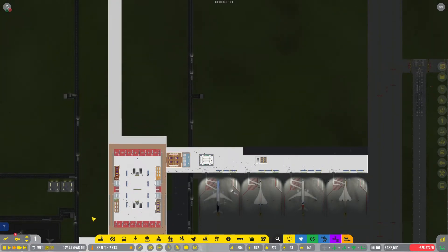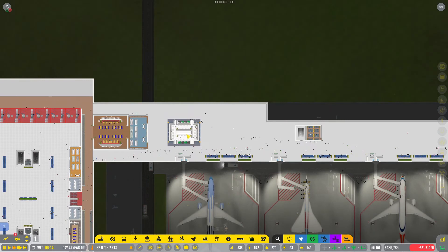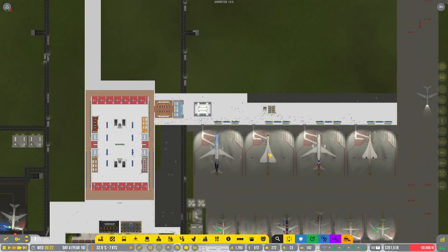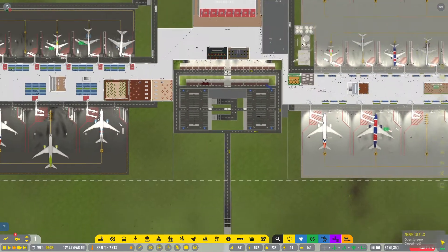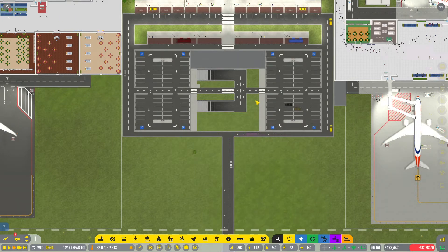What's going on everyone, darkwater here, back in Airport CEO. Last time we built the restaurant and shop, new bathrooms, and took a quick look at the concord at the very end. Still need to expand this section out, go ahead and add in a few more shops and some more seating down here, probably a couple of lounges down here as well.